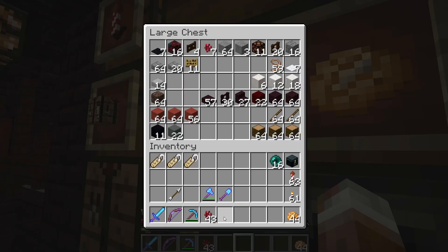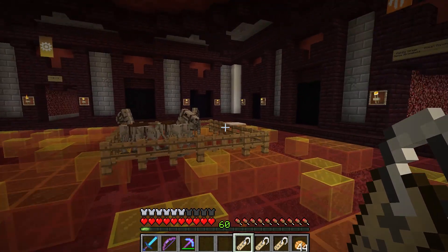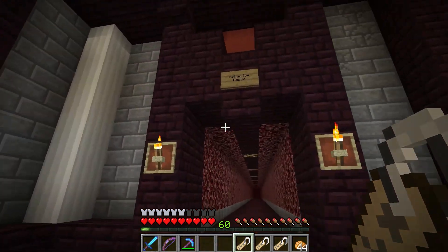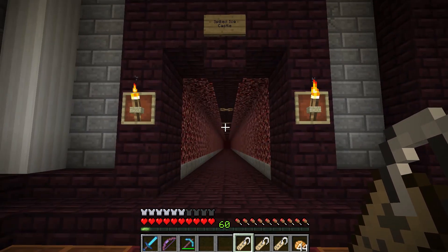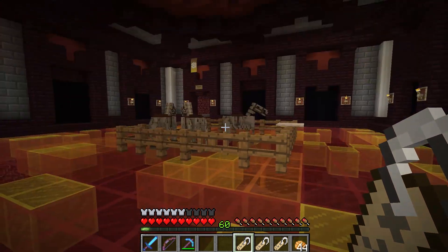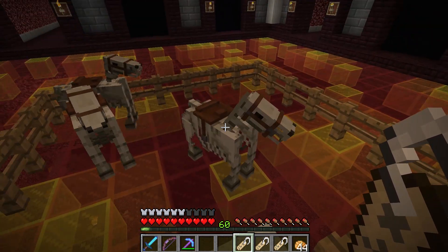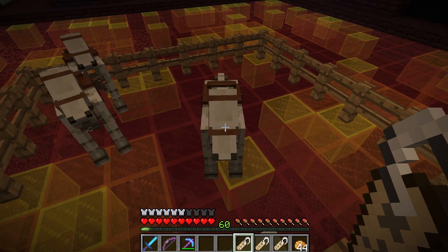Let's go ahead and name our horses. We've got Famine, War, and Pestilence. I went with a theme here, if you couldn't tell. And our other nether horse, which is way off that way — I think it's at the Spiked Ice Castle — its name is Skeletor. So going with the theme of the four horsemen of the apocalypse. Yes, Skeletor was one of them. Don't question me.